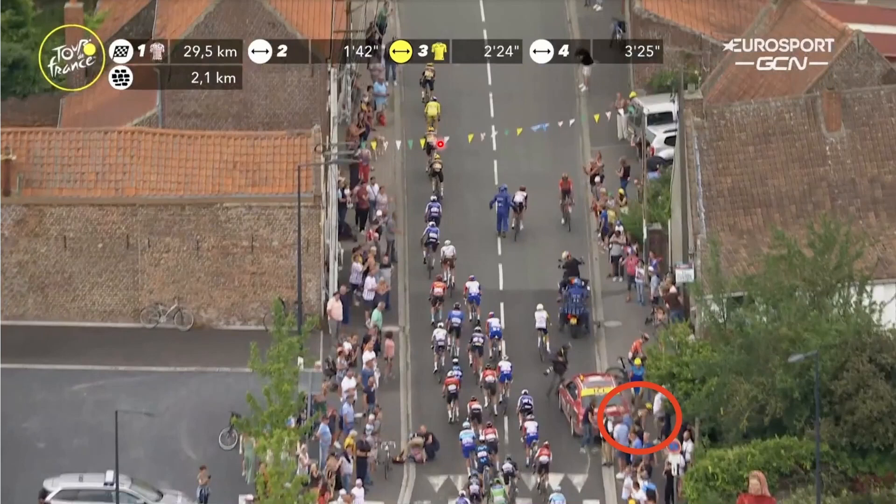The key thing is this: the group with Wout van Aert went past Roglic because he was over here popping his shoulder back. That is the critical moment — because if Roglic hadn't had to sort his shoulder out, he would have been fine. He would have been in the same group as Geraint Thomas and Vingegaard when van Aert caught them. Roglic would have lost no time, maybe just 12 seconds to Pogacar, which is basically irrelevant.